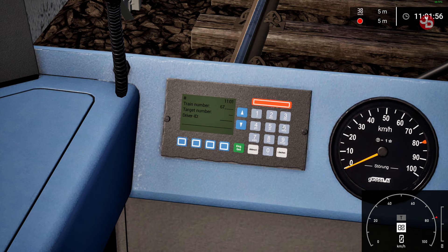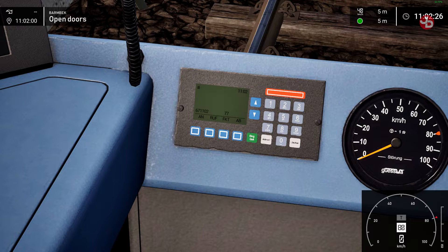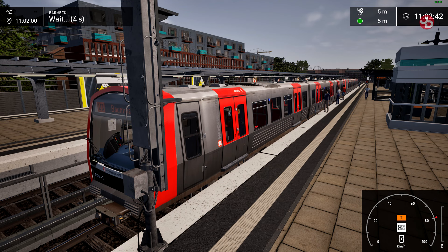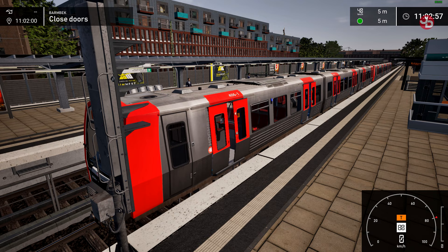We do 67, then we look at our time — it's 11:02 — so we enter 67, then 11:02. The target number is 77, and for driver ID we can do anything we want. Press Enter. Everything's tallied in — perfect. We're going to Baumwall, so our next speed limit is 40 as shown on the top right, that's in about five meters. First we have to open the doors for the passengers to get in, so we do 7 for the left-hand side. There is a little bug where passengers still climb the roof to get in.